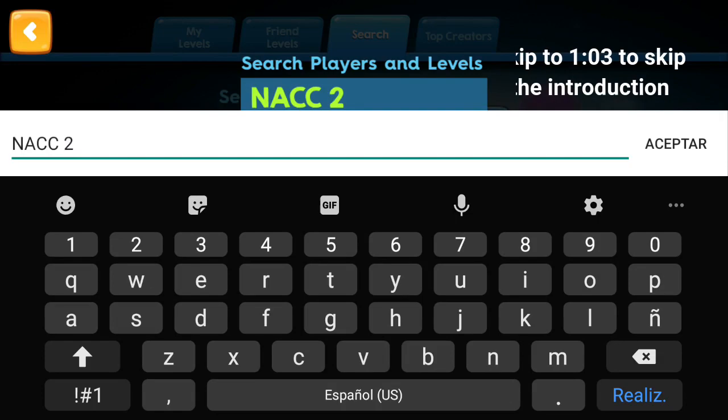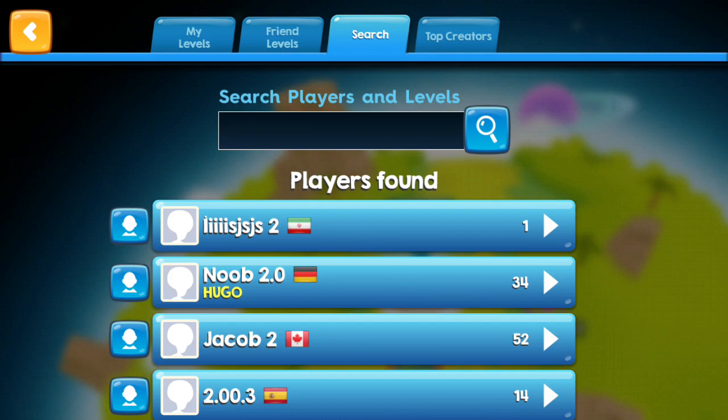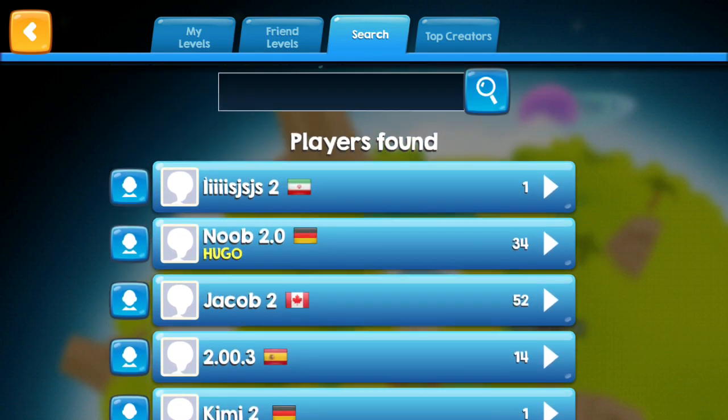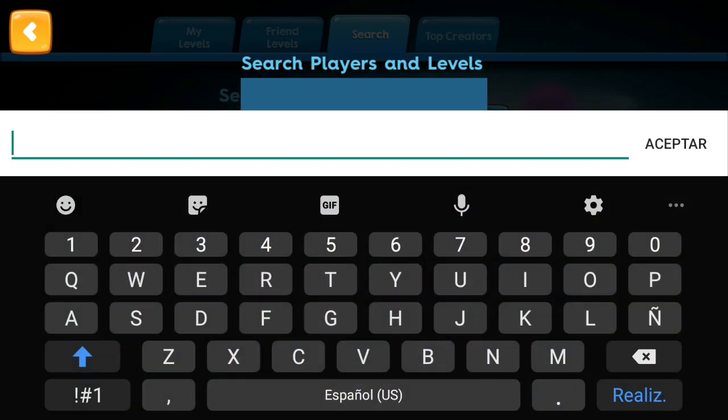Hey, what's up guys, welcome back to another video on Big Bang Racing. Today I'm going to show the results of the KNACK number two. Four people participated on this KNACK: the first one is Core Blocks, but also Ported Verdict, Mr. Face, and Q57 participated.